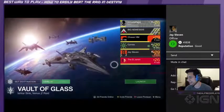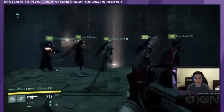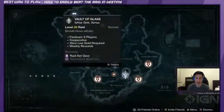First things first, assemble your crew of 6 players. I highly suggest putting together a crew of the highest level Guardians you know. Some of the enemies you'll be facing are around level 28. Once that's done, head over to Venus and select the Vault of Glass raid.